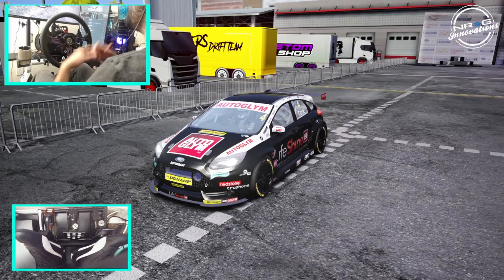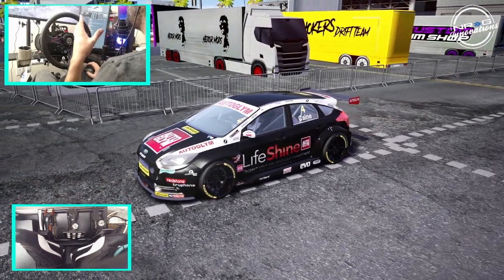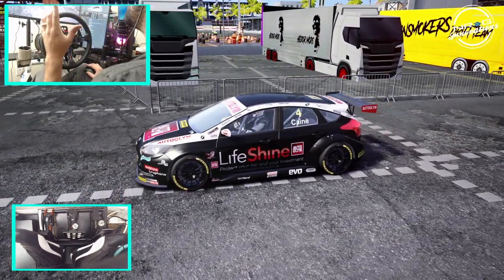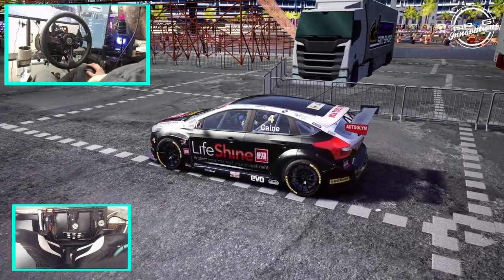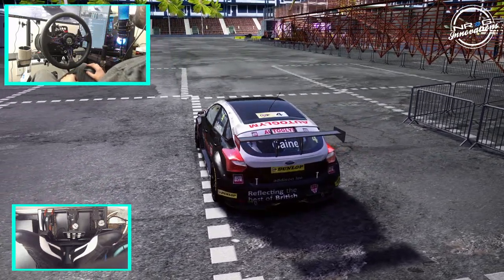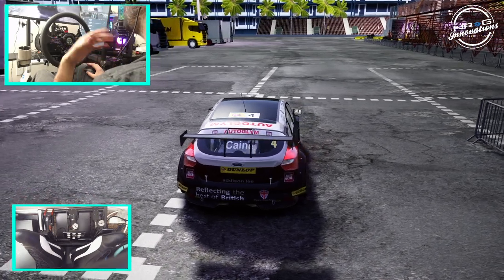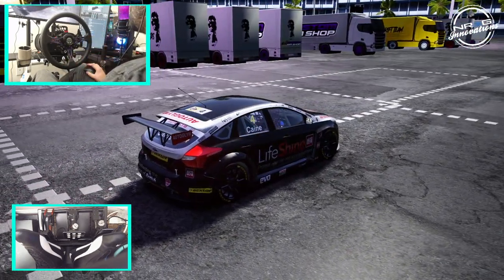Hello and welcome back to the channel. I'm Evo Rabbit. We are looking at a Ford ST race car, and we're going to see what is faster here on a Gymkhana-style track — grip or drift. We're going to take this car out, grip this track, and then bring out a drift car to see which one is faster with me driving.